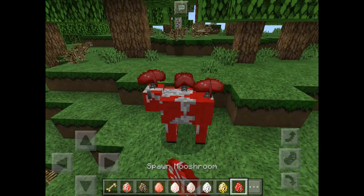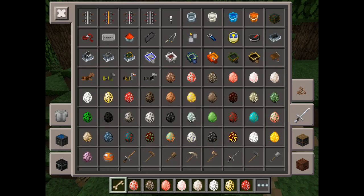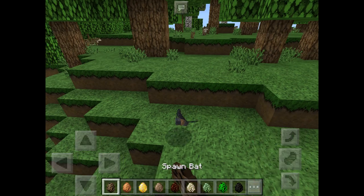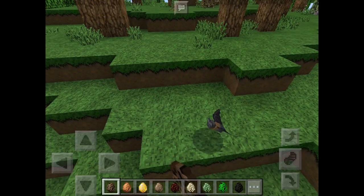The mushrooms look the same, but the mushrooms are different. Now we're going to get bat, rabbit, horse, donkey, mule, skeleton horse, zombie horse, creeper, and enderman. The bat — they look like a bat.